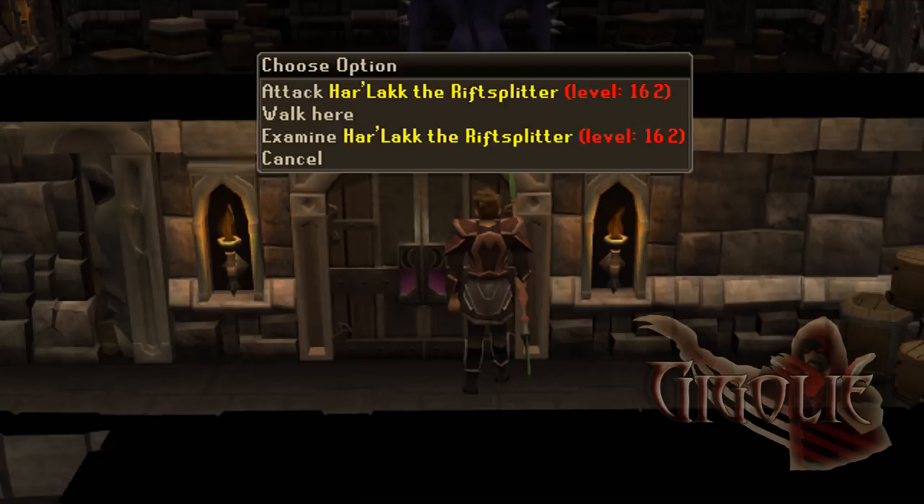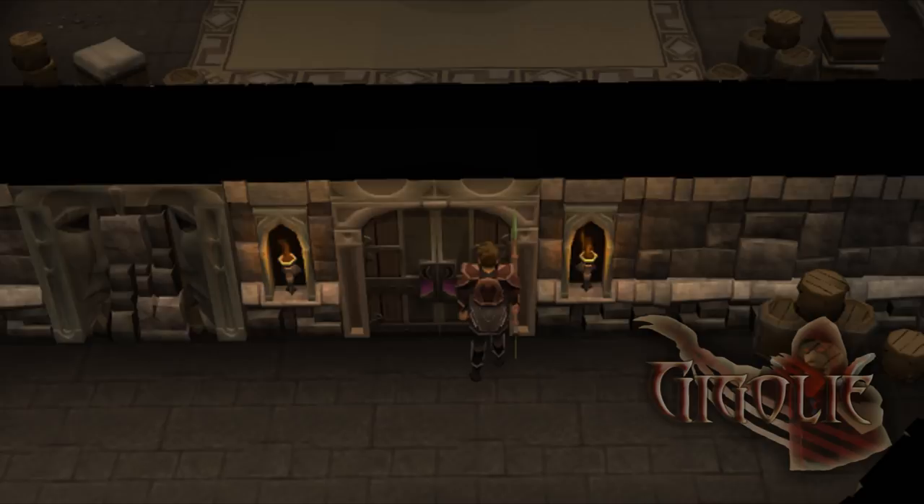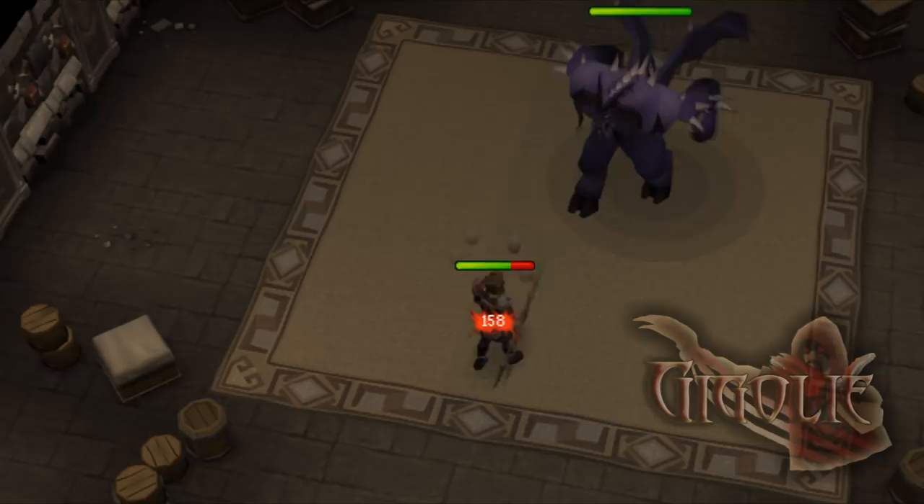Hello, Gigglai here, and this is a quick commentary video guide on Harlack the Rift Splitter. He uses magic and melee, you can poison him, and his weakness is stab, magic, and ranged. I'm going to go in here and I'm going to turn on Turmoil, as that works well.